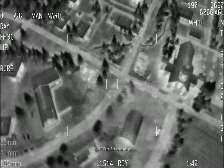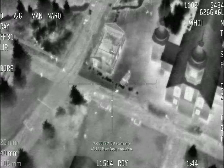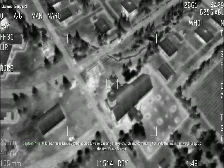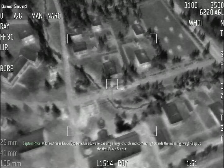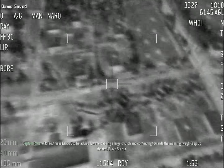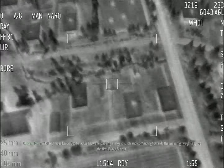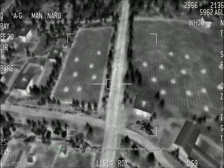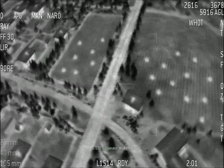There are friendlies now. Copy. Smoke them — right there. Tracking. Wildfire, this is Bravo 6. Be advised, we are passing a large church and continuing towards the main highway. Keep up the fire. Bravo 6 out. Roger that. Engage anything without a flashing strobe — those are all hostiles.